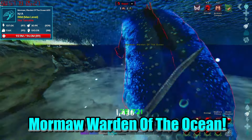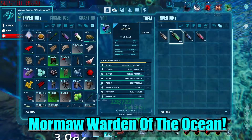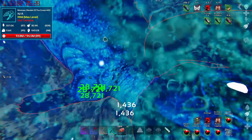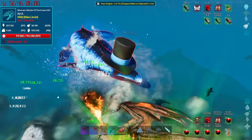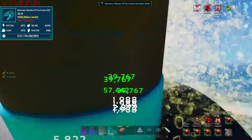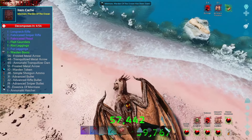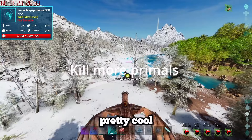Last but certainly not least was the ocean warden - Malmo? I don't know how to say that name - basically the Mosasaurus. To my surprise it could fly, it could come out of the water. I managed to kill it and it wasn't actually that difficult. We finally got our full warden armour and it looked pretty cool.